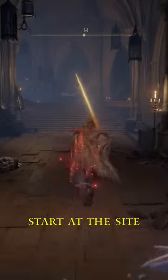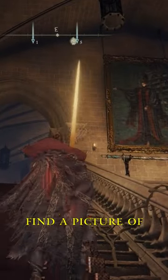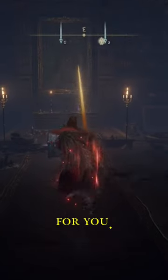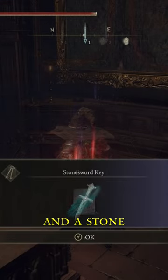For the next illusionary wall, start at the site of grace you just passed and run up, killing all the enemies as you go. As you climb the staircases, you'll find a picture of Renala pointing in the direction of a wall. Go up to that wall and slash it — that will open another illusionary wall. Follow the path into the next room and you'll be rewarded with the Comet sorcery and a stone sword key.